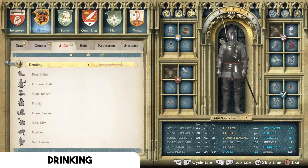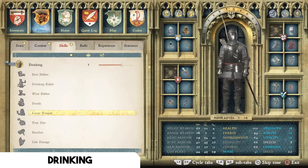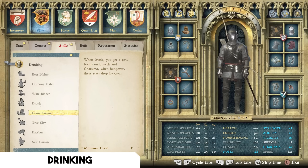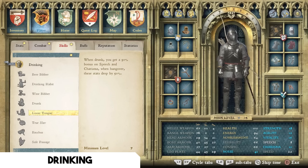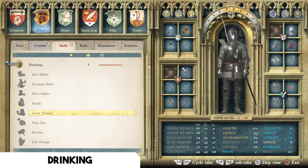Next is the Drinking tree. There's only one talent that jumps out as quite strong: Loose Tongue. When drunk you get a 50% bonus on speech and charisma; when hungover these stats drop by 50%. A lot of players use beer or wine to boost charisma and speech before important dialogue options, so getting a 50% bonus during those dialogue checks is amazing. You can simply sleep off the hangover afterward, so for key quest outcomes Loose Tongue is absolutely worth it.